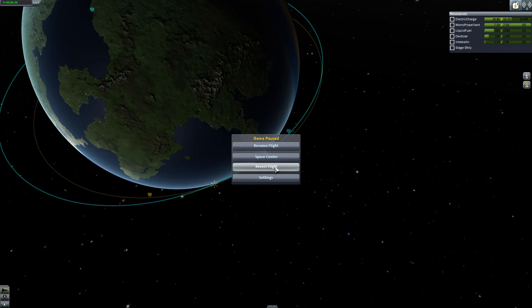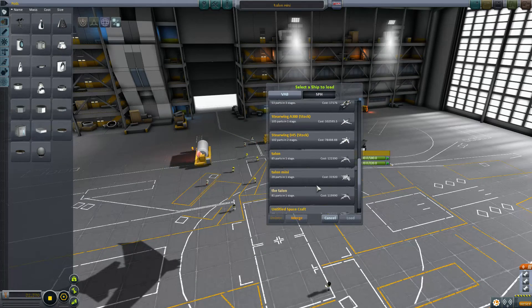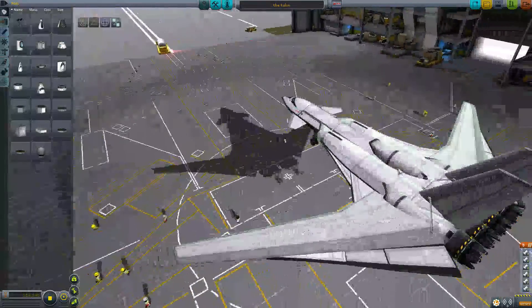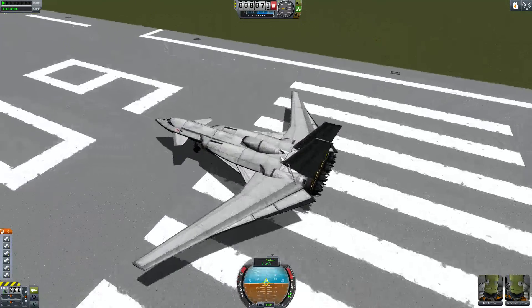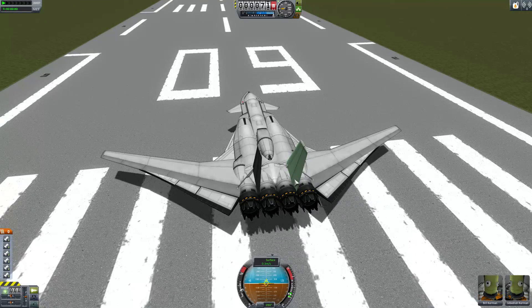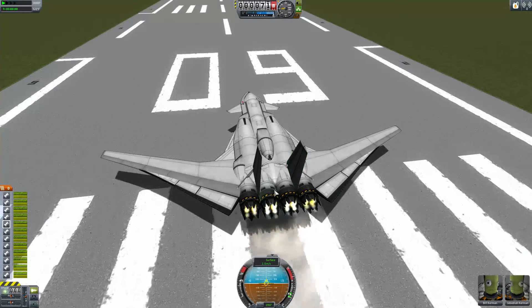I'd like to show you guys one more craft before I leave — that's the Big Talon, the original craft. Six turbojet engines, six rapiers. I haven't had any need for the new heat parts. The new heat system seems to allow you to go pretty fast. I'm probably gonna make a plane that goes as fast as it can using heat dispensers — radiators, you know what I mean?